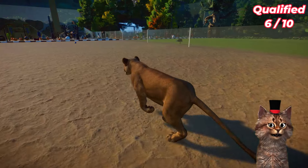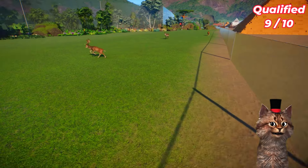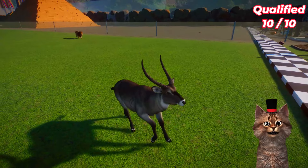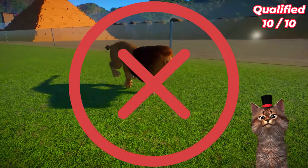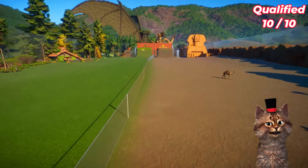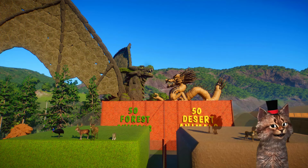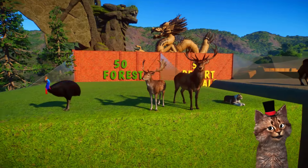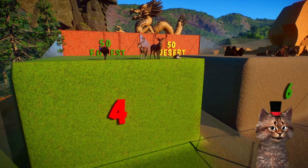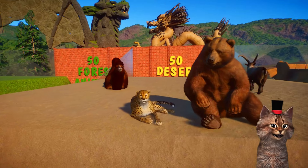The ling crossed the finish line faster than the cheetah. Then the cassowary, female lion, and ibex. We have the deer, the flush animals, and also the lion. We already have 10 qualified animals. Let's see the final result of the extra race - the winner is... forest animals got 4 points and desert animals got 6 points. So the winner is desert animals!